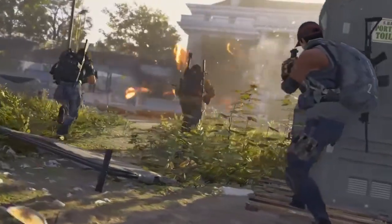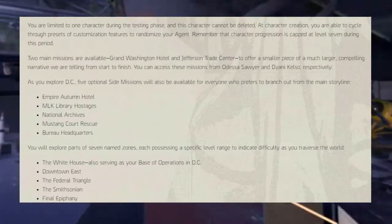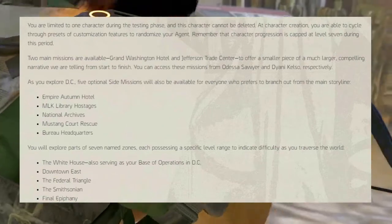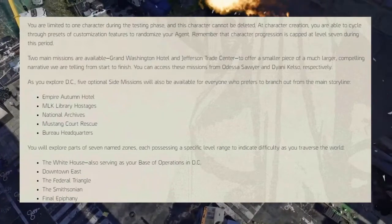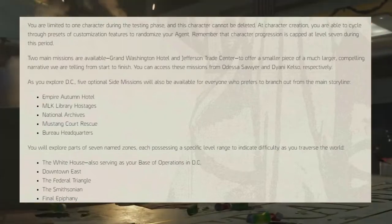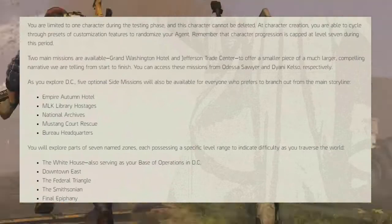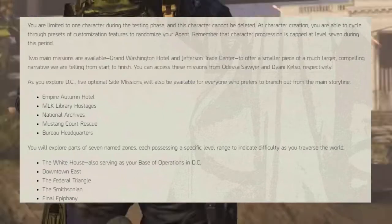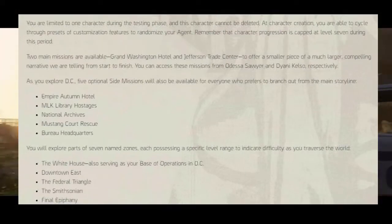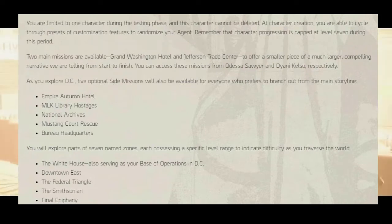They go into further detail, and I'll be leaving a link down below so you can check it out yourself. Now, we will be limited to one character during this testing phase, and that character cannot be deleted. At character creation you'll be able to cycle through presets of your customized features to randomize your agent. Remember, the character progression is capped at level seven during this private beta. There are two main missions available: Grand Washington Hotel and the Jefferson Trade Center, offering a smaller piece of a much larger compelling narrative told from start to finish. We can access these missions from Odessa, Sawyer, and Kelso respectively.